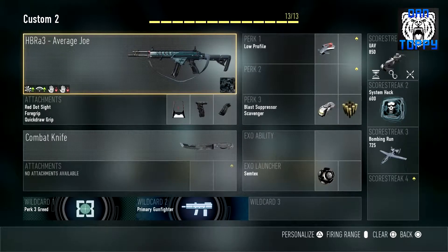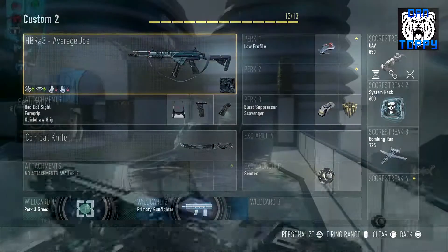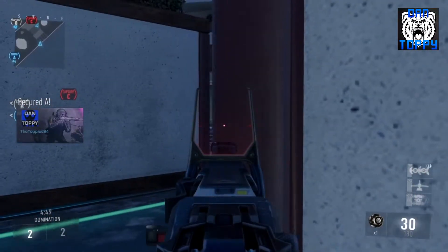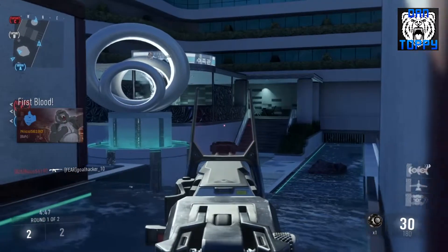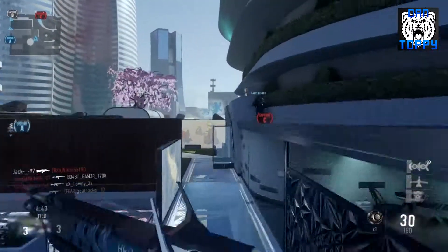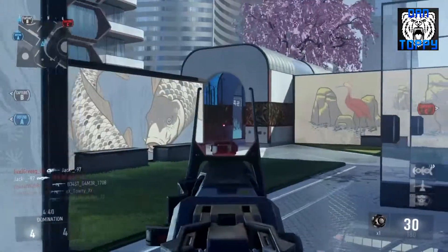Hello and welcome to my third Call of Duty Advanced Warfare best class setup video. Today I'm covering the HBRA3, which in my opinion is the best medium range assault rifle in the game. It has a slower fire rate than the BAL, which I can't really control long range, and it has higher damage than most other assault rifles, so in close range you should win with fewer bullets.